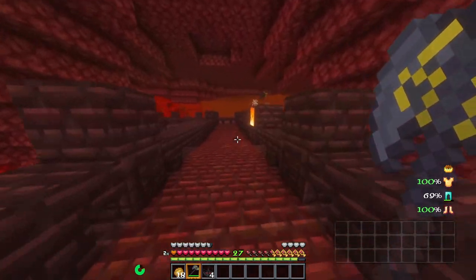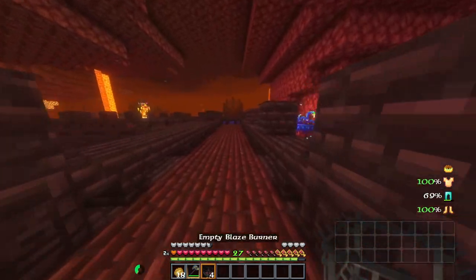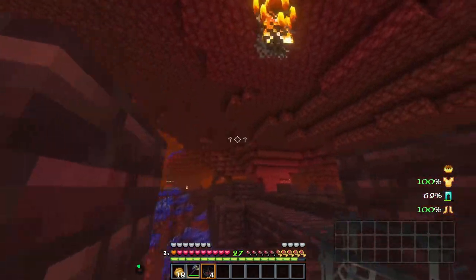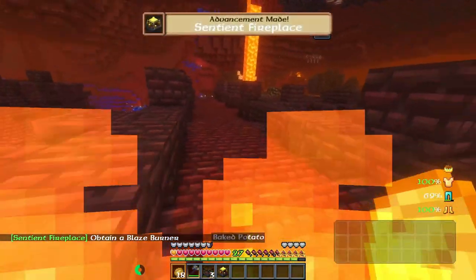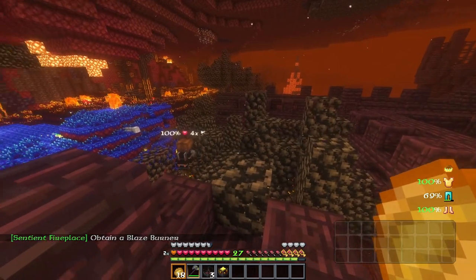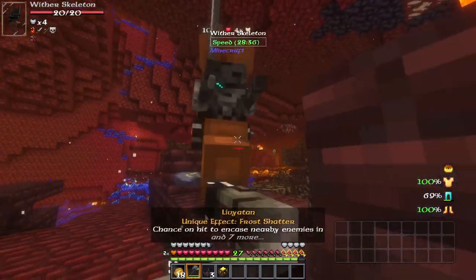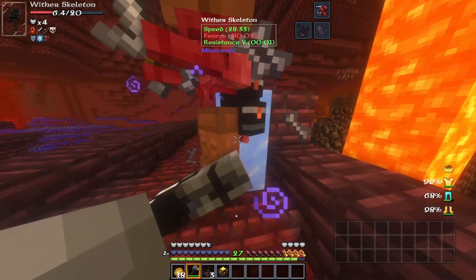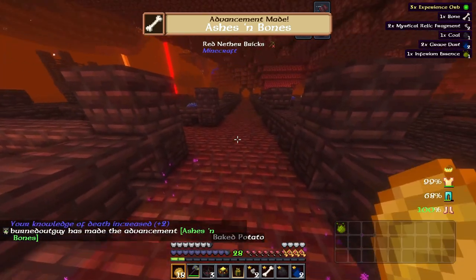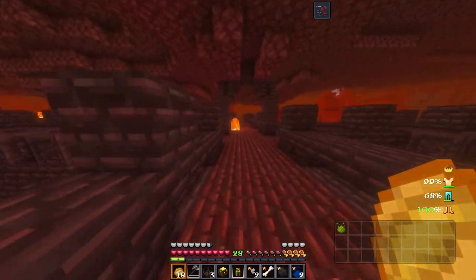We're going to go to the Nether. Fortunately, in the Nether we spawned in an area with lots of blaze because we are in a fortress. It shouldn't take us very long to find a blaze, as long as we don't get owned by everything in here. Fire usually indicates blaze — there's one way over here, let's see if I can get to him.